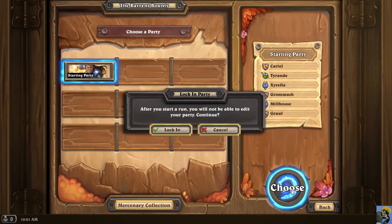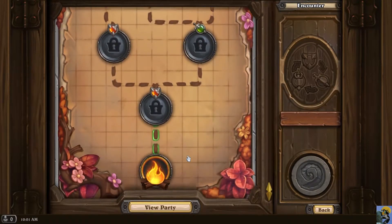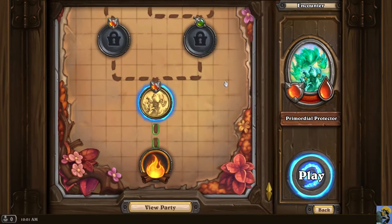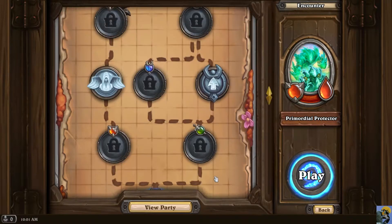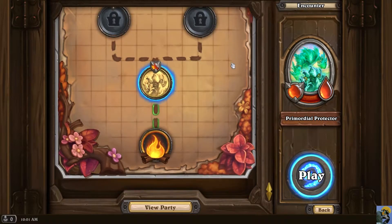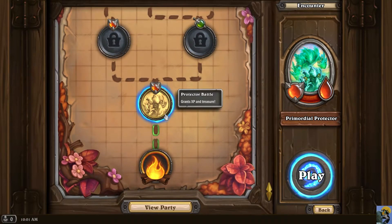You choose your party and lock it in — you can't change once you start. You can see they randomly generate a little game board. You get paths where you choose which way to go, and get upgrades that only last for the run. If one of your mercenaries is knocked out in a round, you lose them for the entirety of the bounty — until you start a new one. So you've got to be careful.